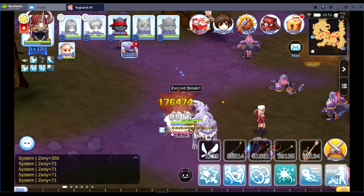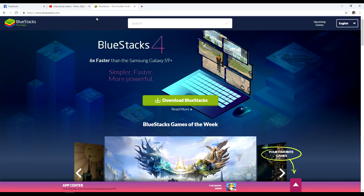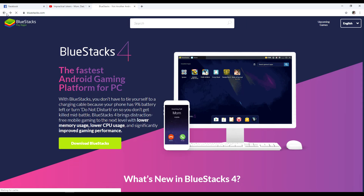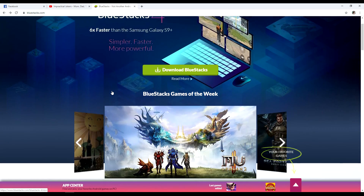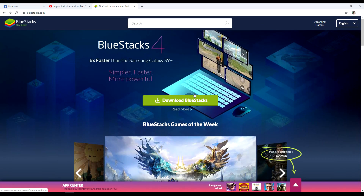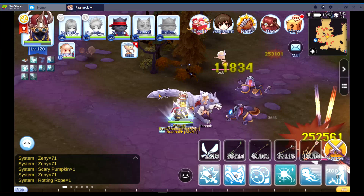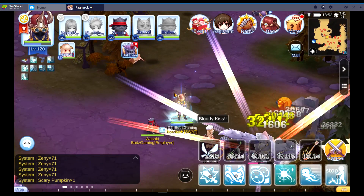How did I get this one? All you need to do is go to bluestacks.com. As you can see, it is in English. Download BlueStacks, and then after installing, you will now have this kind of gameplay.